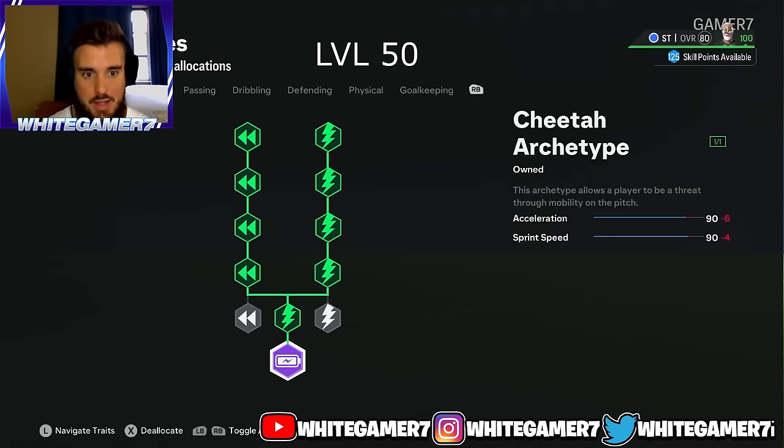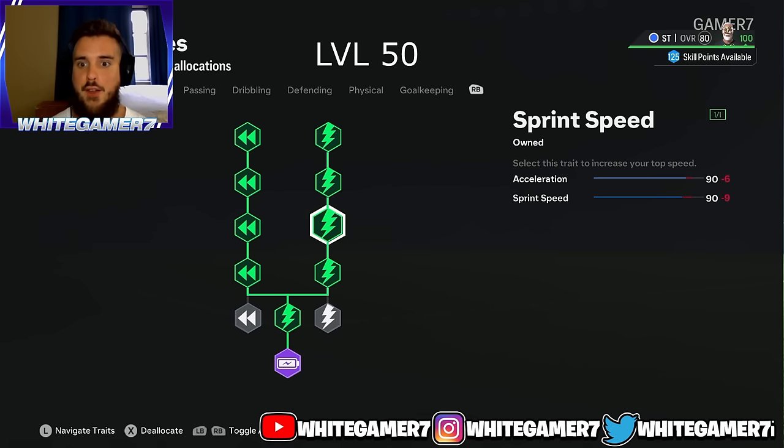Now for the skill tree at level 50, you're going to have 79 skill points. You're going to get the first Cheetah archetype, which will give you 90 acceleration and 90 sprint speed — very, very good. Most defenders aren't even this fast, and it should be more than enough to outpace your AI defenders.